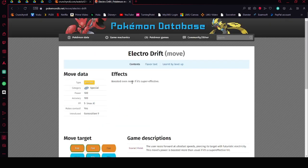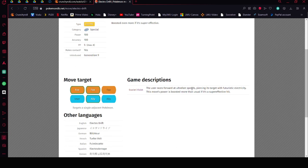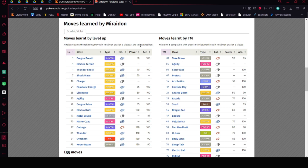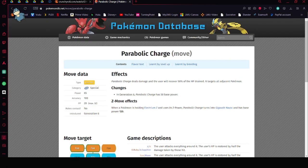Electro Drift reads: the user races forward at ultra speeds, piercing its attack with futuristic electricity. The move gets boosted when it's super effective, and it's also going to be boosted because we're going to have Electric Terrain up. The other move you'll want on Miraidon is Parabolic Charge, because you're going to be healing yourself — it attacks everything around it and the user's HP is restored by half the damage taken. This will only hit the raid boss, not your partners.